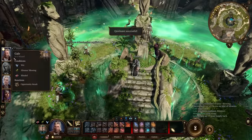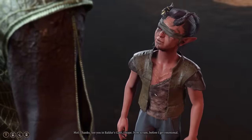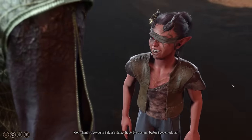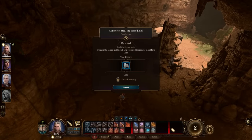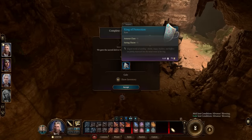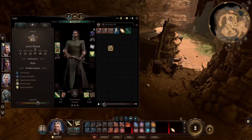Return to Mol with the idol and she'll give you the ring. While items like these are common in other D&D games, in Baldur's Gate 3 this is — to my knowledge — the only Ring of Protection in the game. It always provides plus one to saving throws and plus one armor class. Unlike the Bracers of Armor, this effect works no matter what armor you wear, so even in heavy plate you still get that additional plus one protection.